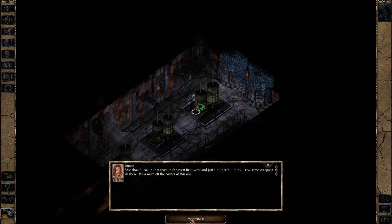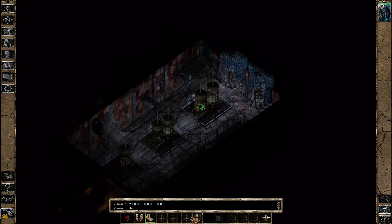We should look in that room to the west first, just a bit north. I think I saw some weapons in there — it's a room off the corner of this one. Imoen, you're really good with directions, which is unusual. I don't think it's our gear — they probably sold our best stuff. But anything is better than nothing. Now let's go.